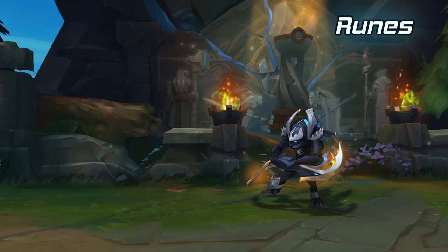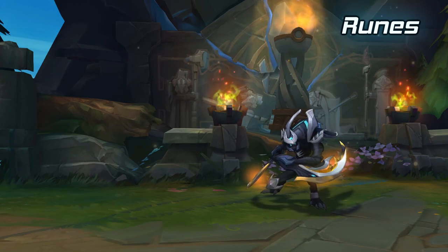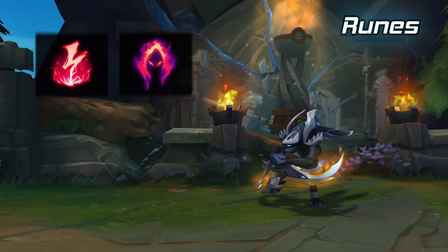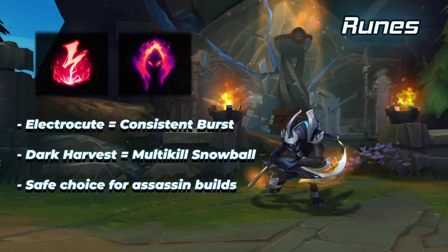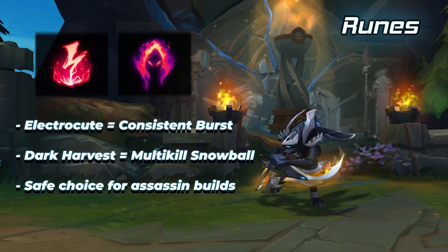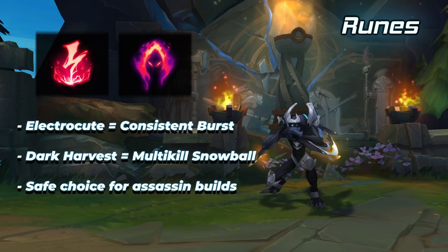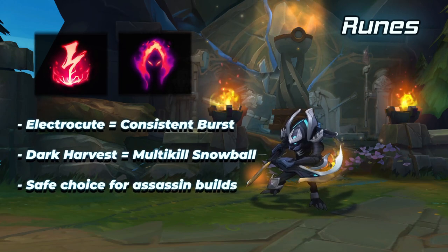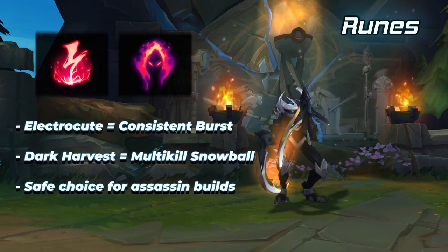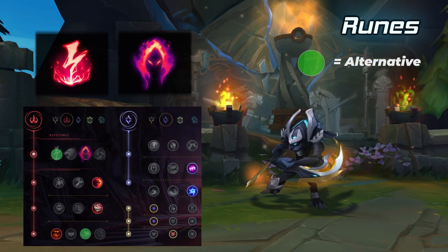There are a lot of options regarding runes that Khazix can take. The most common setup is an Electrocute or Dark Harvest page — your standard damage-oriented rune page that enables high burst damage and assassination power. Electrocute is good for high single target burst, whilst Dark Harvest is better for snowballing and multi kills. Dark Harvest is the preferred choice among most Khazix players since it is extremely powerful when you get ahead in a game.